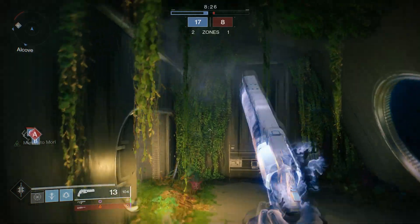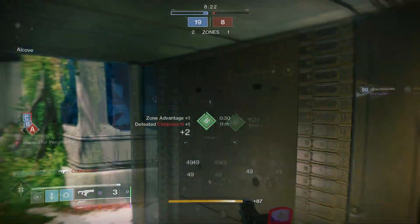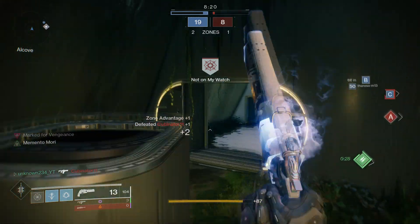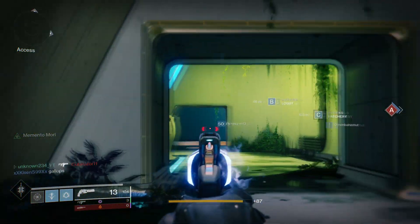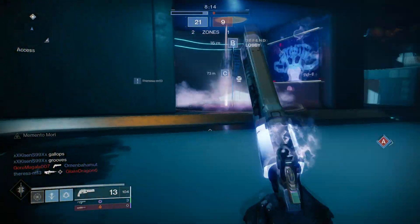Looking at your minimap and pre-charging pretty much go hand in hand. If you see somebody on the minimap, start charging your weapon — and if they get brave and start rushing with a shotgun, you can just blow them away with the fusion rifle.